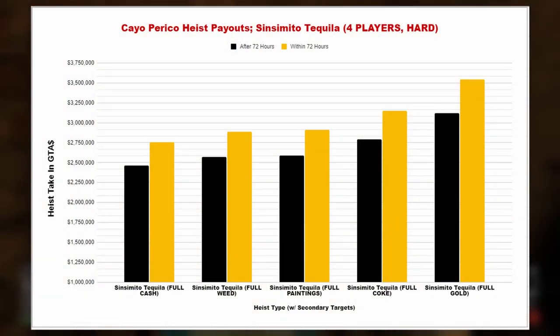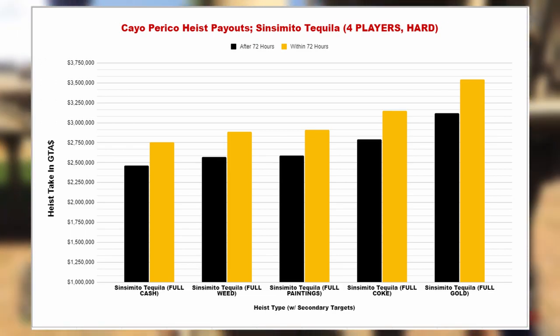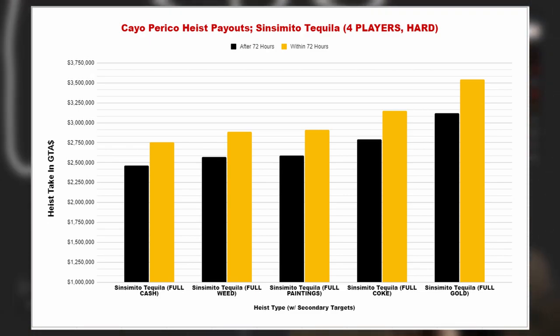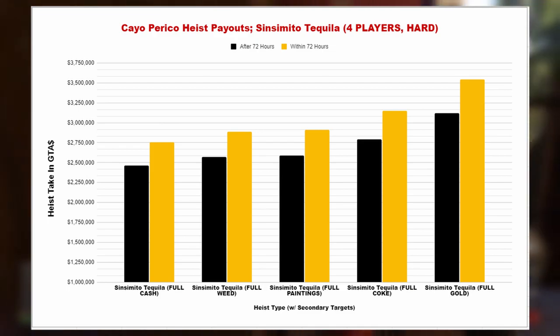Starting again with tequila, this time with the calculated 4-player takes — and again, I know it's highly unlikely for all 4 players to be maxed out on cash and gold, but it's simply a constant I'm using. Because you have 4 players grabbing those buffed secondary targets, the difference in payout here is much more defined than when solo. We're talking a $300,000 to $400,000 increase in payouts between a tequila heist for 4 players with full bags before and after this change. And the black bar payout is completely abolished — it's no longer possible to get, and that black bar was the 4-player take with tequila before the summer update, so that's a pretty significant increase.